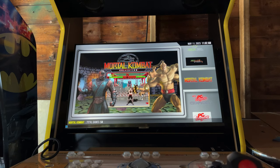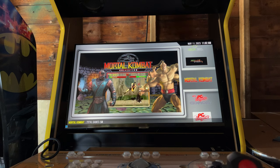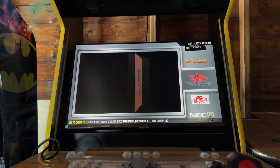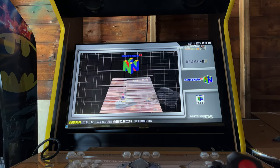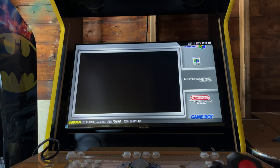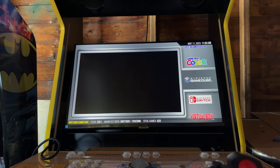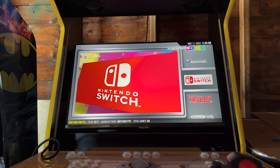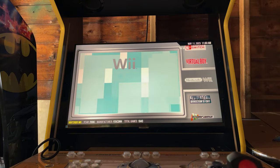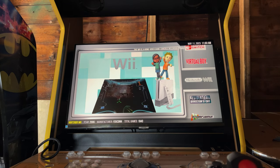The Mortal Kombat collection has 54 games going up to Mortal Kombat 10 — MK11 doesn't load correctly so I removed it. We have PC Engine CD-ROM, PC Engine, TurboGrafx, TurboGrafx CD, Nintendo 64, Nintendo 64 DD, Nintendo DS, NES, Game Boy, Game Boy Advance, Game Boy Color, Nintendo GameCube with 620 games, Nintendo Switch with 94 games, Virtual Boy, and Nintendo Wii. This also comes with the Dolphin Bar and two Wii controllers so you can play Wii games as intended.